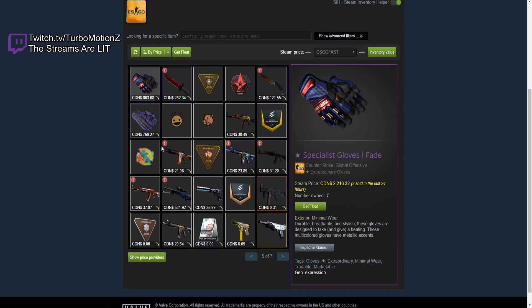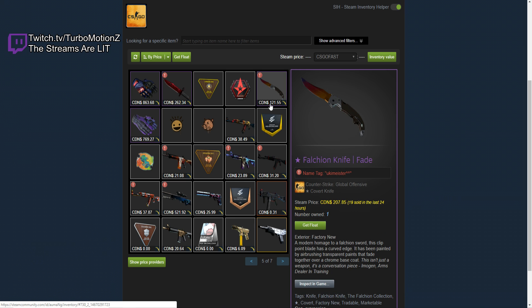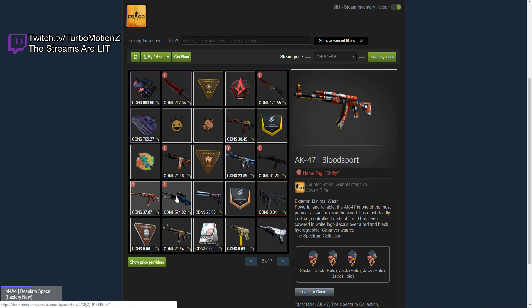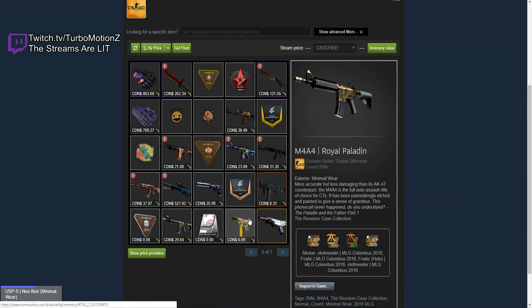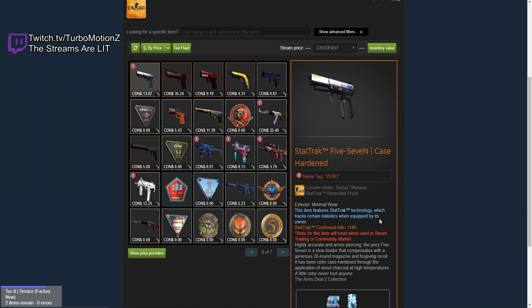He has a pair of Minimal Wear Specialist Glove Fades — those are so nice, so much money. He has a pair of Field Tested Pandora's Boxes, which actually look really nice. He has a Falchion Knife Fade, an AK Empress, M4 Hellfire, Desolate Space, Redline — no Katowice, surprisingly. An AK Bloodsport, an AWP Medusa Field Tested with a KAN-ES sticker, a USP-S Neo-Noir, a Briefing, a Rope Paladin, a Terrace. He has a StatTrak 5-7 Case Hardened.